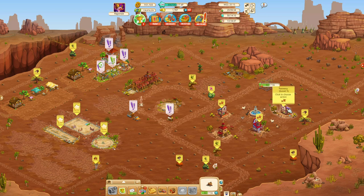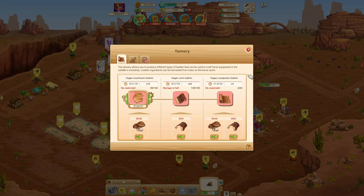Looking at the first building — the tannery — there's no production happening because I do not have enough materials. I do not have enough leather mushroom to make vegan leather, or mushroom leather. The numbers here may be a little confusing. What it is saying is: from a production point of view, when you start a production it will use 50 of your available mushrooms. In my case it's 40, so it's not enough — it shows in red and cannot start producing.